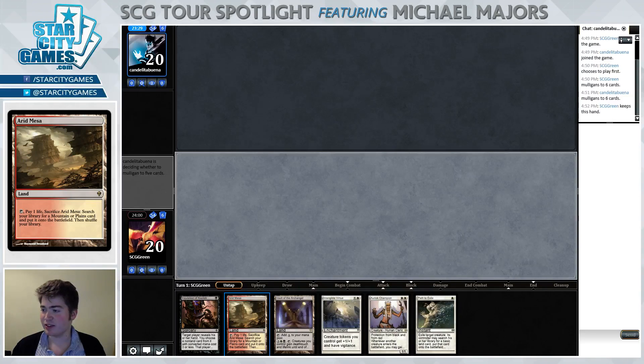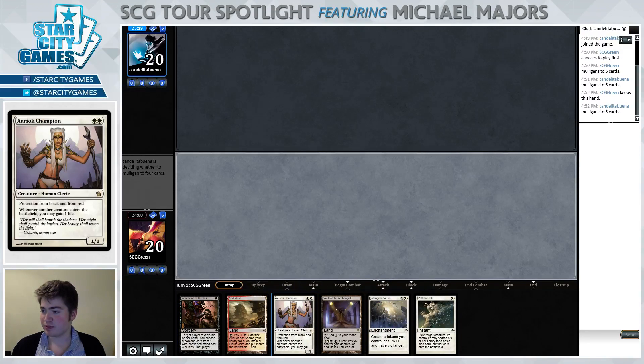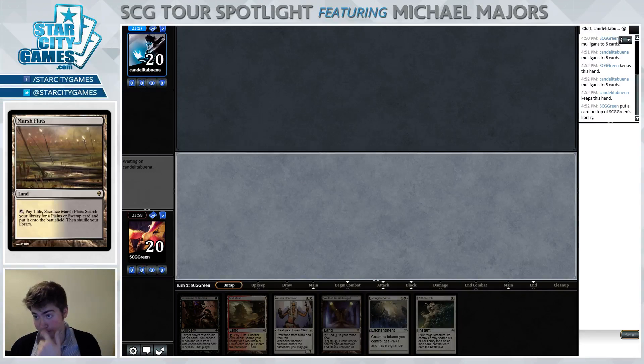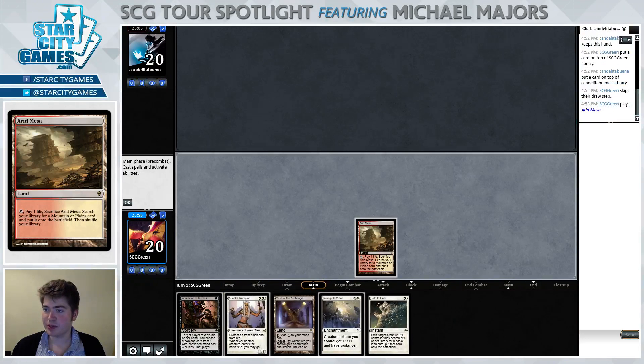If our scry hits like another fetch land or white land we're probably just gonna be forced to not crack our Arid Mesa on turn one and play Inquisition, which is a little awkward, but I think it's important that we're able to hit double white in three lands. So there's the land I just spoke about. We're just gonna play our Arid Mesa and sheepishly pass the turn.